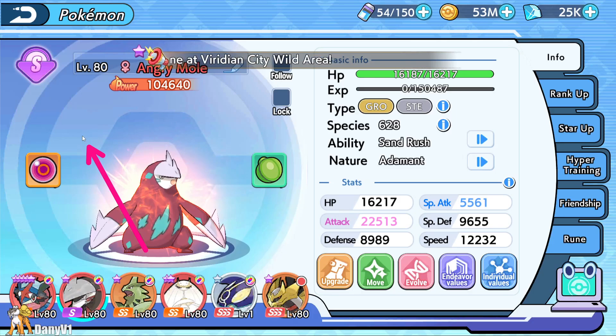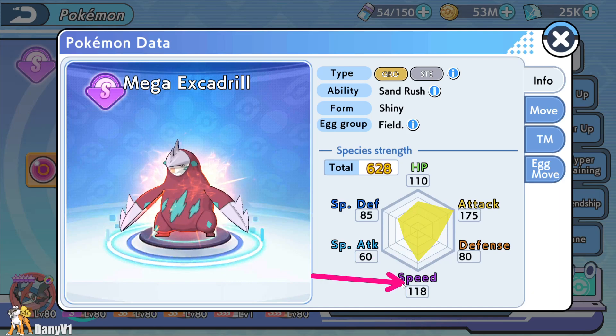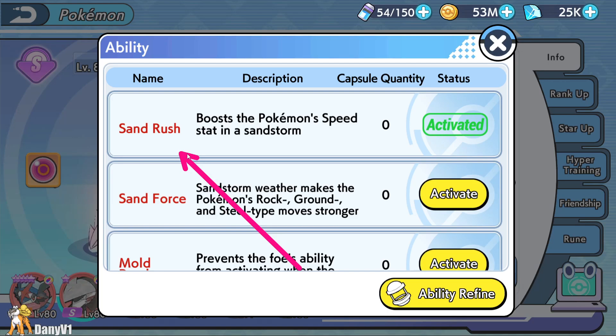Mega Excadrill is an S-tier Pokemon that you can catch on the Safari — as an Excadrill or Drilbur, you evolve it, Mega Evolve it, and make it shiny. The shiny Mega Excadrill has an amazing 175 attack and 118 speed. What's special about this Pokemon and the way I play it is that I focus on attack only. I don't care so much about speed because it already has the ability Sand Rush, which doubles the speed of this Pokemon in battle when there's a sandstorm.